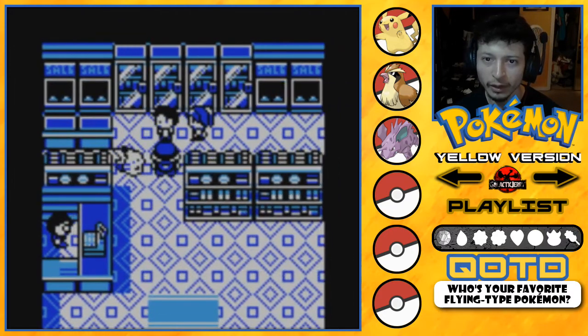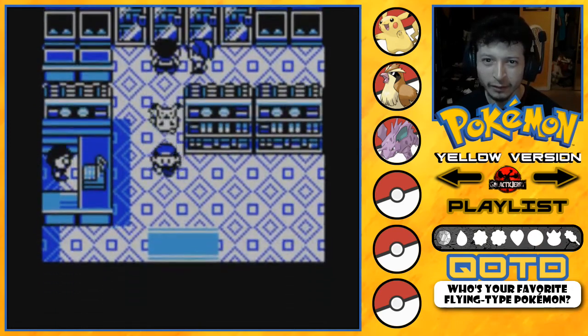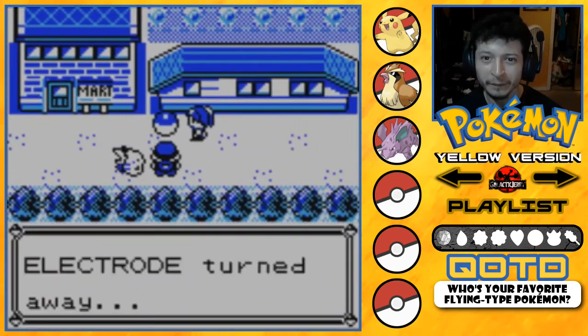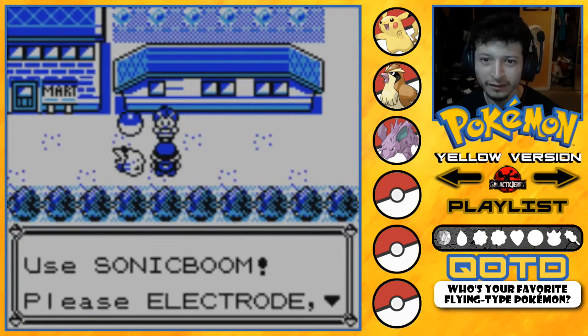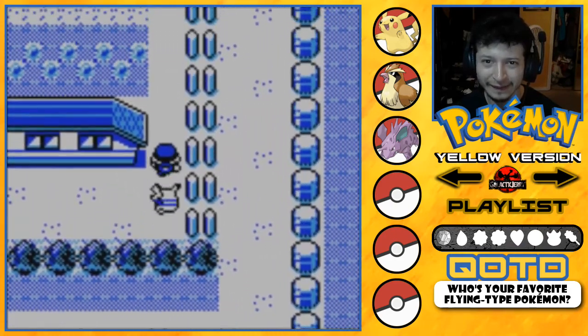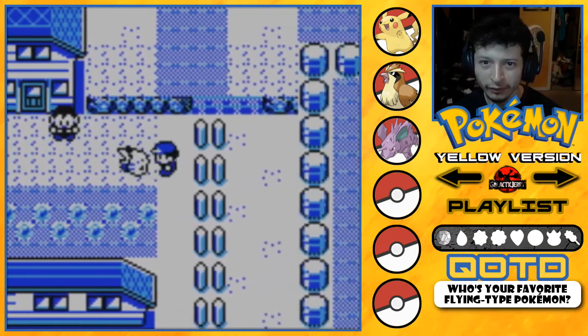Come on, move out of the way — I want to talk to the beautiful girl over there. That's cock-blocking me, okay, I tried. There was an Electrode — that was an item, so close. Sonic boom — please, Electro, pay attention. Let's see what we got over here.